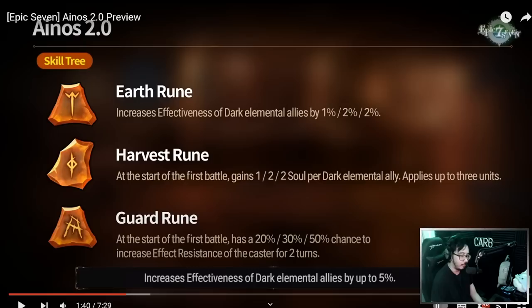She's also going to be getting effectiveness for dark elemental allies — kind of like some other Specialty Changes we've gotten in the past. She's going to want to be with her fellow dark units, giving them buffs. Effectiveness by 5% — that seems pretty mediocre. The Harvest Rune: at the start of the first battle, gain 2, 4, or 5 souls per dark elemental ally, applies up to 3 units. That's actually very cool — so you're going to get 5 souls per dark ally up to 3, meaning 15 total if you bring a mono-dark squad or at least 3 dark units. I wonder if that counts herself — usually when they say ally, that includes the caster. So you could have 3 dark units and 1 light, with 15 souls, which is pretty powerful.